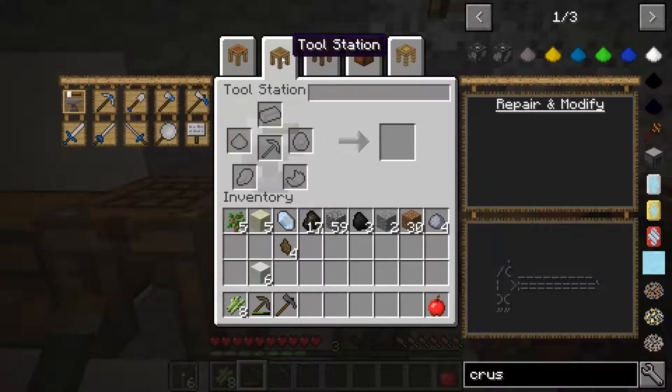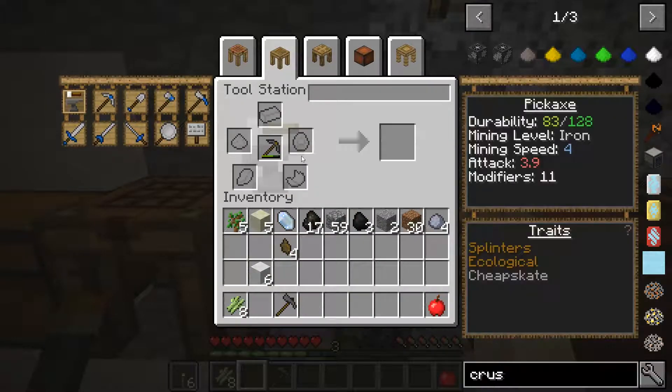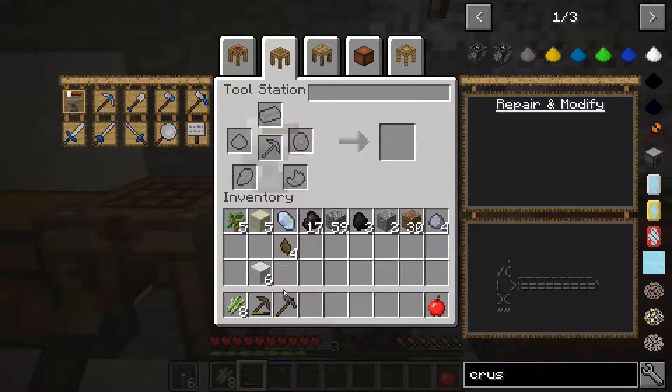Then you come over to the tool station, put your tool into the center slot, and put your part in any of the surrounding slots — it doesn't matter which. You'll get your new upgraded tool as an output, and you'll also have the chance to rename the tool. Pretty easy stuff.